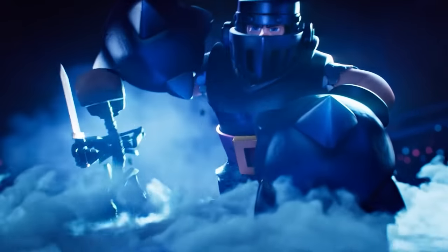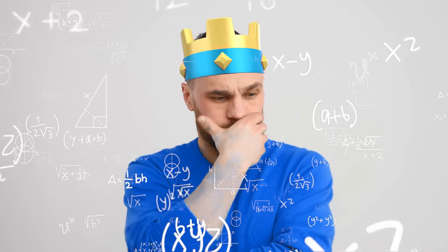For instance, if you see your opponent pick Mega Knight and you haven't chosen your win condition yet, you have space in your deck to adapt — pick Pekka and win.